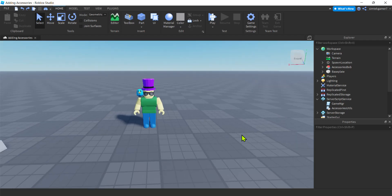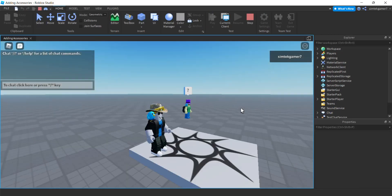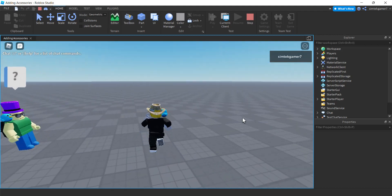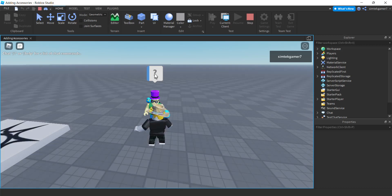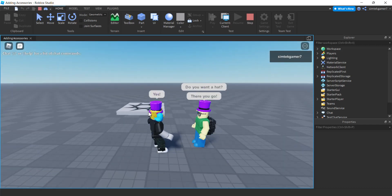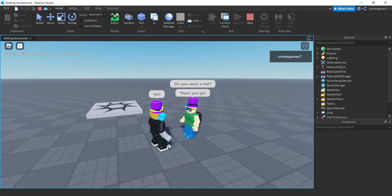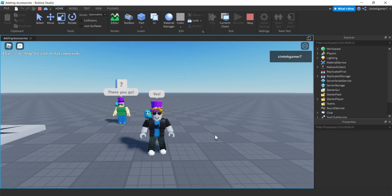In this video I'm going to add accessories to players with code, so you can award your players with different accessories or they might want to buy them. The first one I'll make simple - add this bird to the player when he enters the game. The second one is a little more complicated: we'll hit a dialog, 'do you want a hat?' - yes, and now we have two different accessories, two different ways of adding accessories.